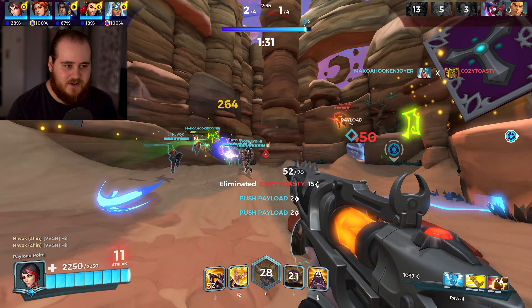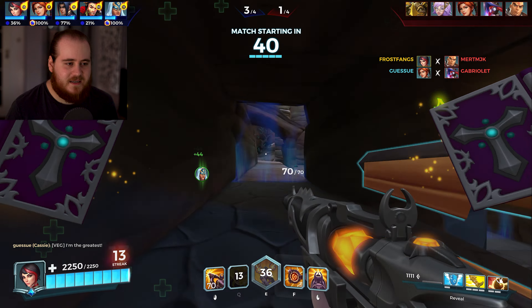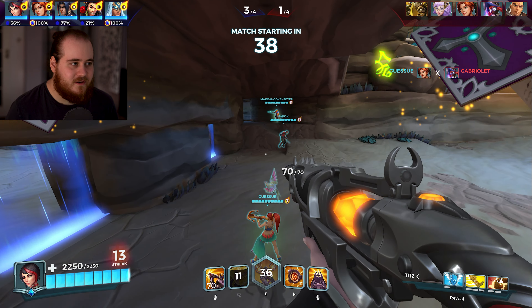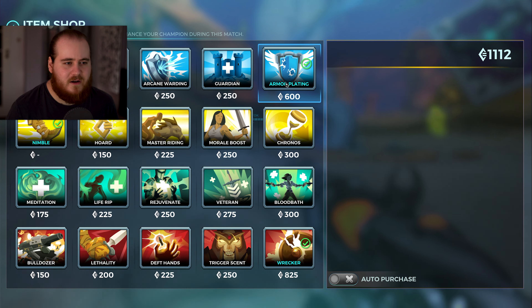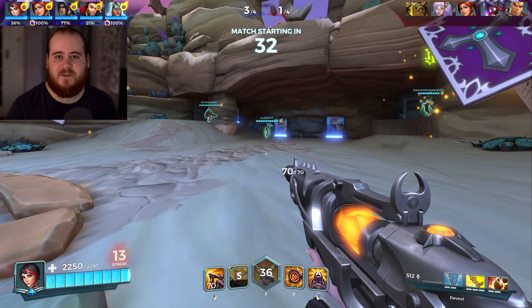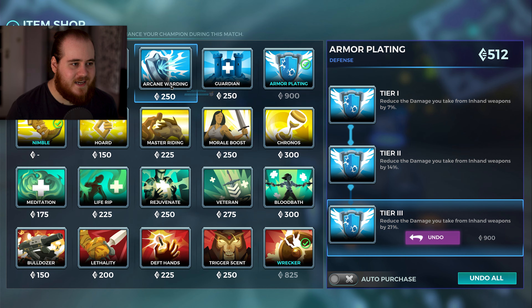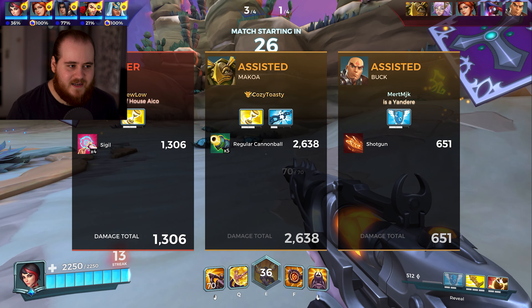He's gone. Buck's on me. I don't want to get it cleared like that. My ultimate looked like it was gone from the knock, but it is still there. 3-1. We are so fast. We'll get more armor plating, and then what? I don't really need more Wrecker, to be honest. We're already clearing it in like half a second, especially if you've got the ultimate up — it's just melted. Life rip, rejuvenate, arcane. It's probably arcane. We are taking all the damage from main hits. Surprisingly, chronos could actually be the play, but the effects on this ultimate are really, really cool.